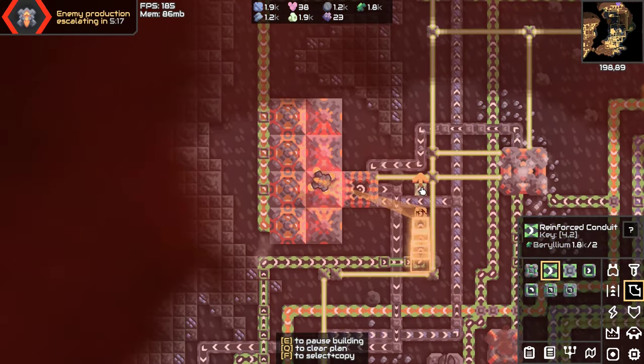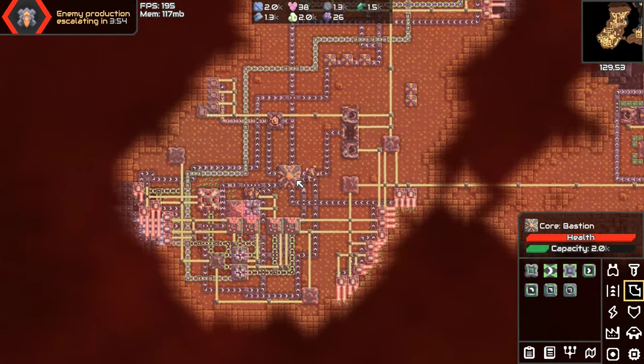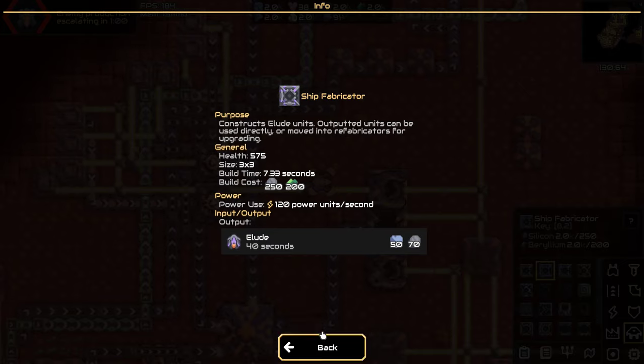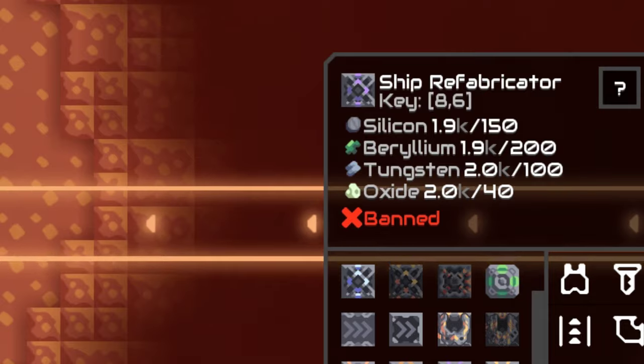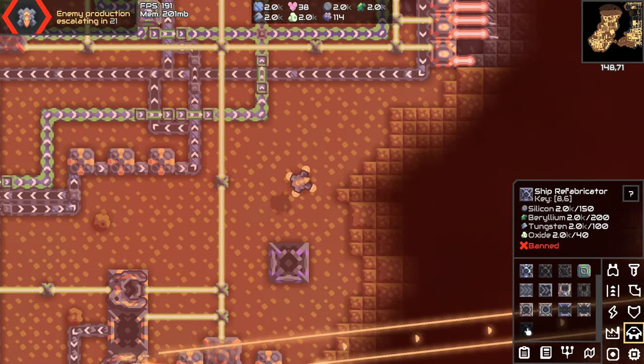This is getting really cramped in here, and it's my own fault because I always build like this. I believe it's time to start building some units. First, I'm going to upgrade our silicon. More silicon. Ship time — we need graphite silicon. Banned? What do you mean, banned? Well, I'm not using ships then.